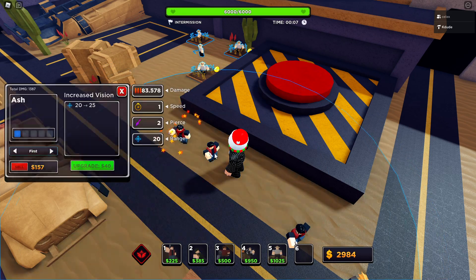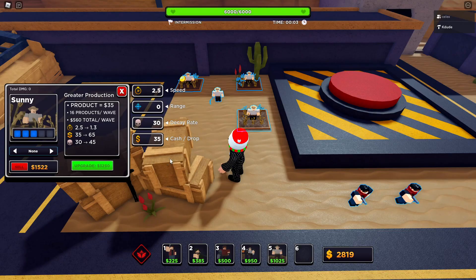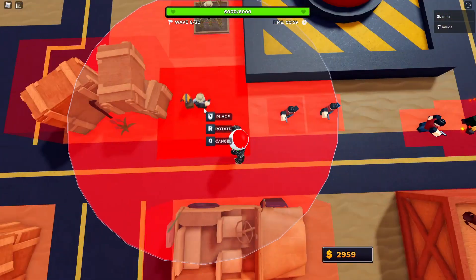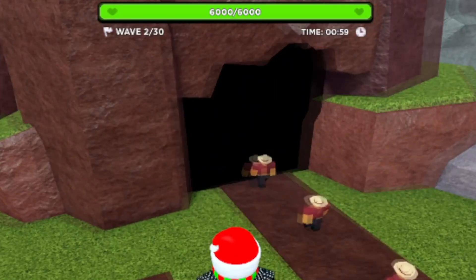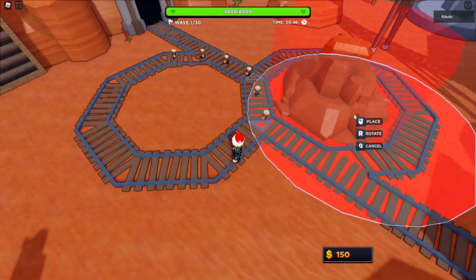The gameplay has also been improved a bunch. Now we have modifiers where you can change the difficulty of the game, and it also increases the rewards. You can even win troops for playing on certain modifiers. You can also skip waves now in case you need extra cash really fast, or you just want to speed things up. And you can now remove obstacles, giving you more room to build and more room for your troops to shoot.